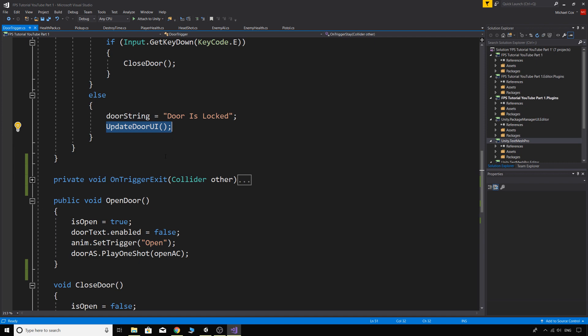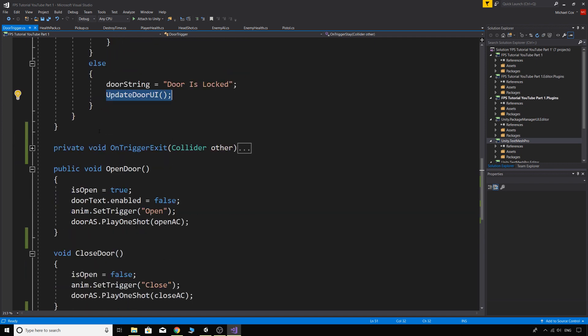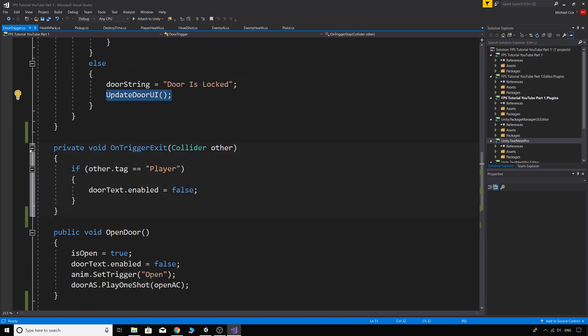The locked door functionality is in place to make the next locked doors tutorial easier, but we're not actually using it yet. In OnTriggerExit, we check if the Player tag leaves the collider and simply disable the door text so it doesn't remain on screen after walking away.